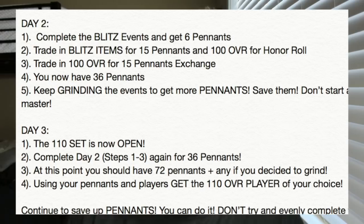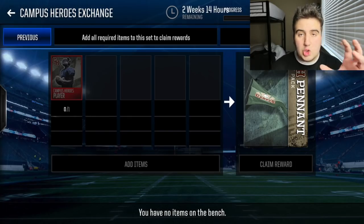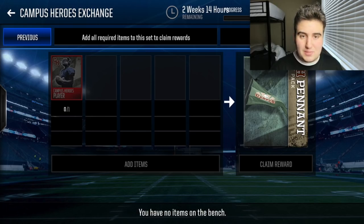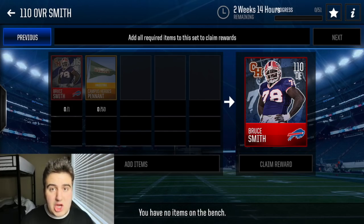Day two is going to be the exact same, except you won't have the 40 pennants from the initial stamina start events — you only have the blitz events. Complete them to get six pennants, then get the blitz items again for 15 pennants and a 100 overall player, and trade that player in too. By the end of day two, you'll have 36 pennants. Keep saving. On day three, the 110 set finally opens. Follow the same day two steps to get your 36 pennants again, bringing you to around 110–115 total pennants.